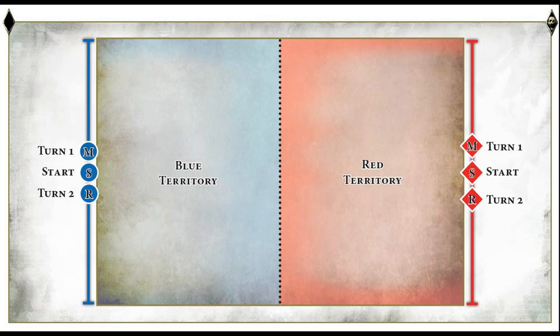M is your Main Body, S is your Spearhead, and R is your Rear Guard. At the start of the game your Spearhead — your faster troops — is on the table. Turn one your Main Body arrives from reserves, which is going to be quite interesting, and then turn two your Rear Guard arrives.